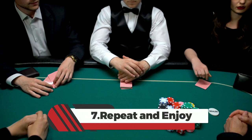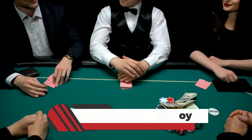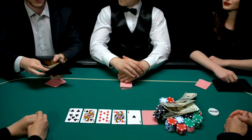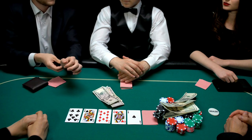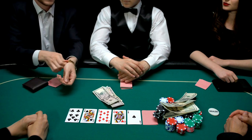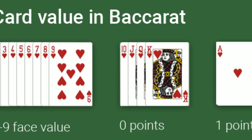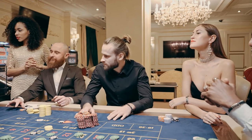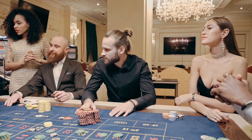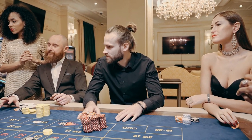7. Repeat and enjoy. Super 6 Baccarat games continue in rounds. You can place new bets and repeat the process to continue playing and enjoying the game. Remember to always gamble responsibly and set limits on your bets to ensure an enjoyable and safe gaming experience. Super 6 Baccarat offers an exciting twist to the classic Baccarat game, and by understanding the rules and making informed bets, you can enhance your chances of having a perfect night of gameplay.